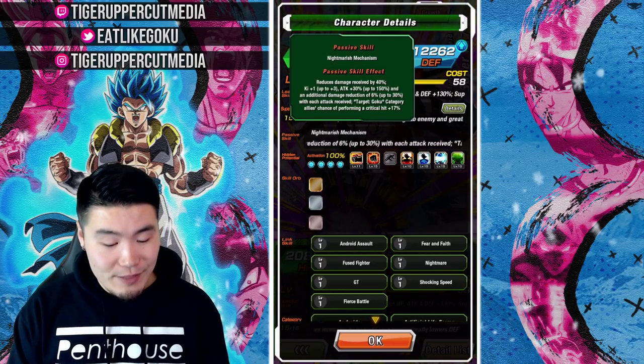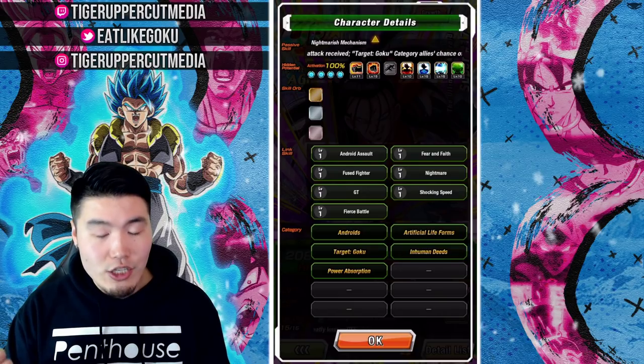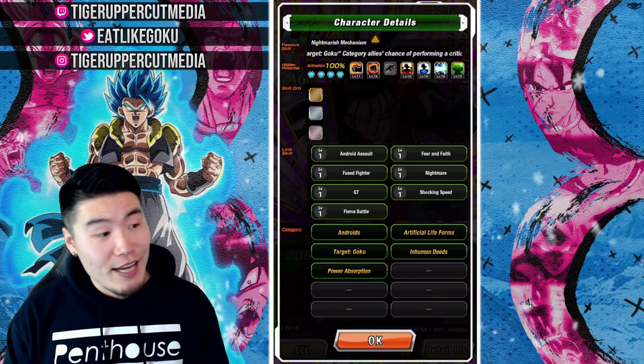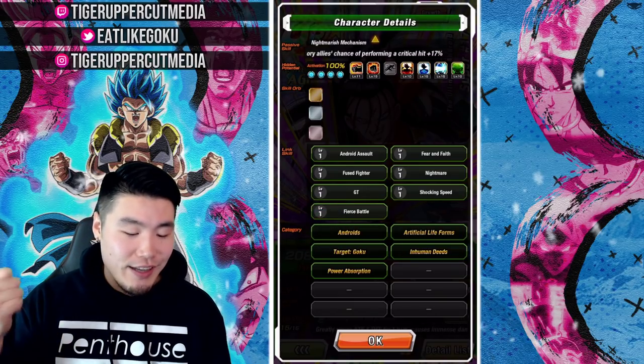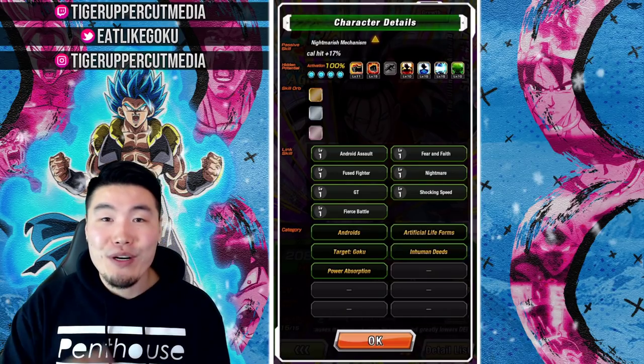He also gives Target Goku category allies a chance of performing a critical hit, +17%. His links are Android Assault, Fear and Faith, Fused Fighter, Nightmare, GT, Shocking Speed, and Fierce Battle. And his categories are Androids, Artificial Lifeforms, Target Goku, Inhuman Deeds, and Power Absorption.